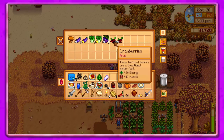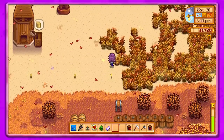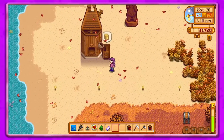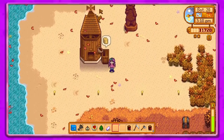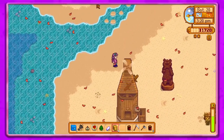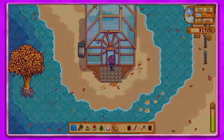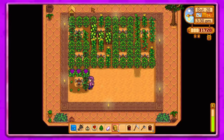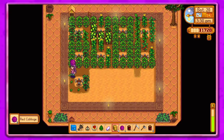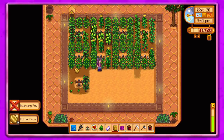Do we need 14? We'll keep that there for now. The wheat that I grew I went ahead and made into flour so we can put that in our fridge to make stuff. Got cabbage — look at all the coffee we've got! Inventory is full.